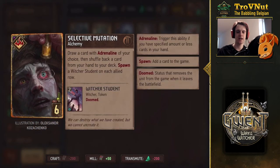Then there's an alchemy special card: Selective Mutation. Draw a card with adrenaline of your choice and put it in your hand, then shuffle back a card from your hand to your deck — so no real synergy with Scaliger there. But you also spawn a Witcher Student on each allied row, so you get four points from that. Most of the new cards have adrenaline, especially the stronger ones. I love the card art — you can see the creation of those cat eyes being injected right into the eyeballs. Looks very painful.